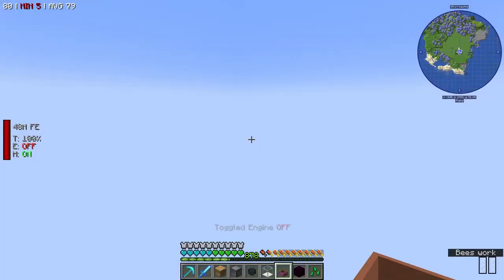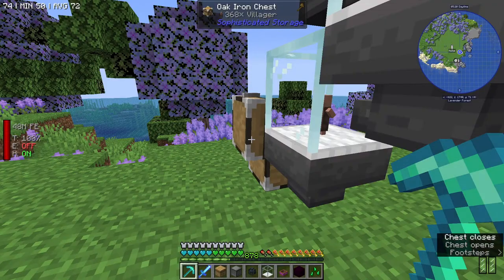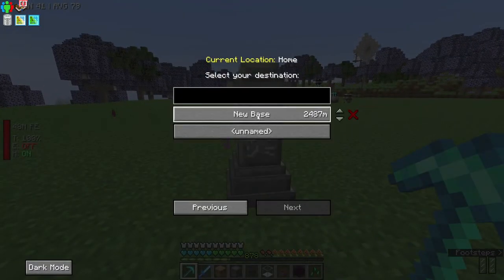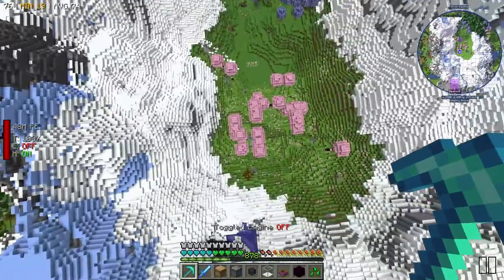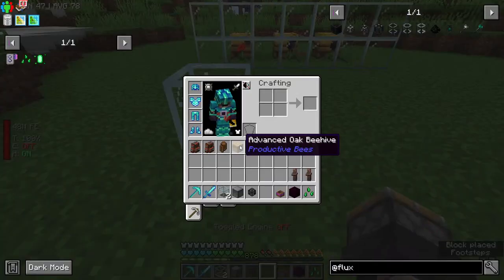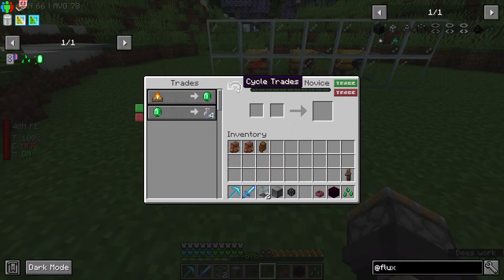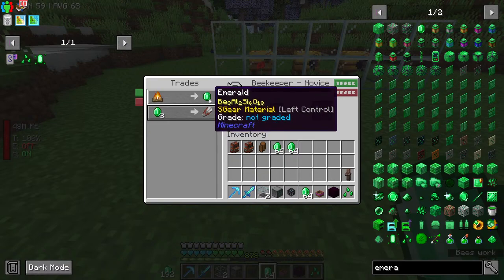I actually need to go do one more thing because all of our villagers are still over here. Slash back still doesn't work because it was disabled originally and I just never decided to figure it out. Oh, the villagers make noise in your inventory now — that's interesting. Kind of scared me. We're looking for his second or third trade, so we may have to just trade with him and risk it. Shears — cool.